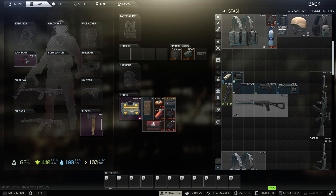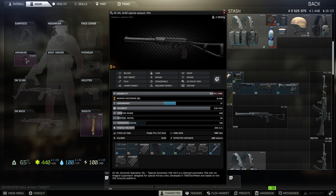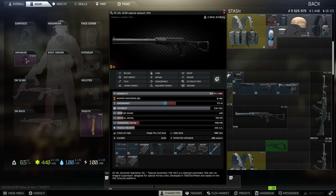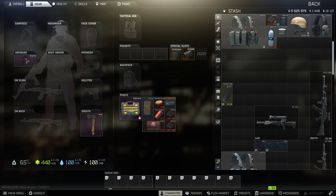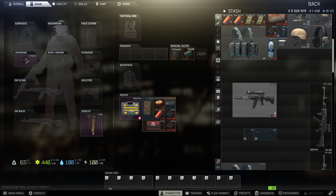Once you have all those parts, one important thing: when taking the stock off the Val, make sure it's unfolded. If you fold it and try to take it off, it won't let you attach this part. Make sure it's unfolded first, then you can start taking everything off and slap it all on. You don't need a lot of parts for this one, which is nice.